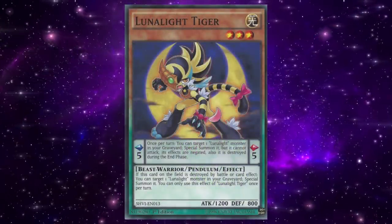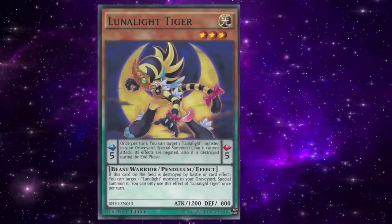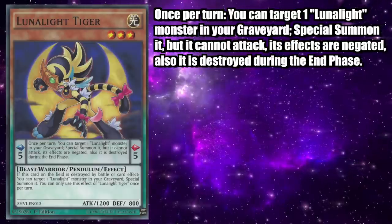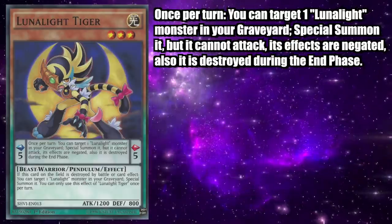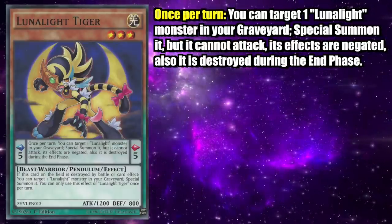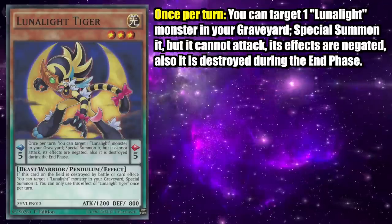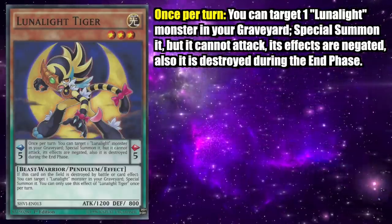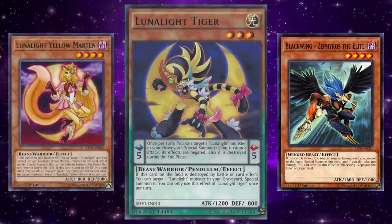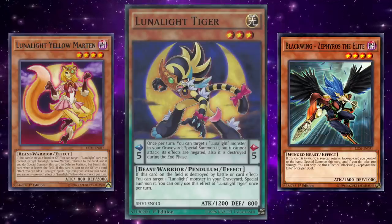Lunalight Tiger is a Light Level 3 Beast-Warrior Pendulum Effect Monster with 1200 attack, 800 defense, and a pendulum scale of 5. Its pendulum effect reads: once per turn, you can target one Lunalight monster in your graveyard, special summon it, but it cannot attack, its effects are negated, and it is destroyed during the end phase. While this effect does have a once-per-turn clause, it's a soft once per turn — meaning if a new copy of the card is played, or the same copy is added back to hand and replayed, the effect can be activated once more. In combination with cards such as Lunalight Yellow Marten and Blackwing — Zephyros the Elite, Lunalight Tiger's pendulum effect could be used three times in a turn, resurrecting numerous monsters to build increasingly more powerful boards.